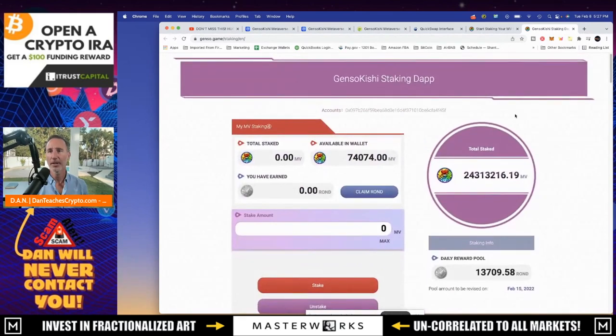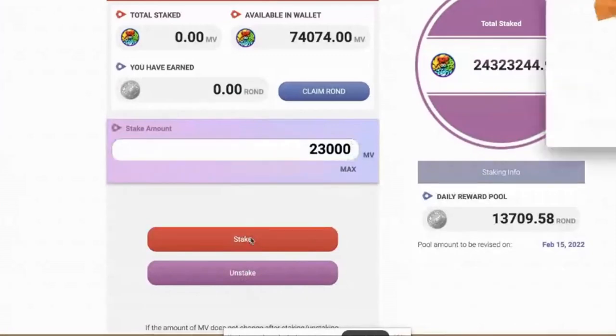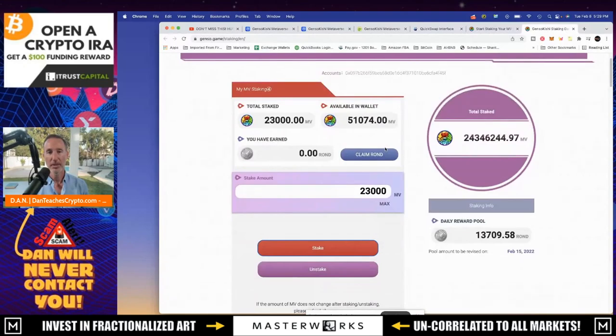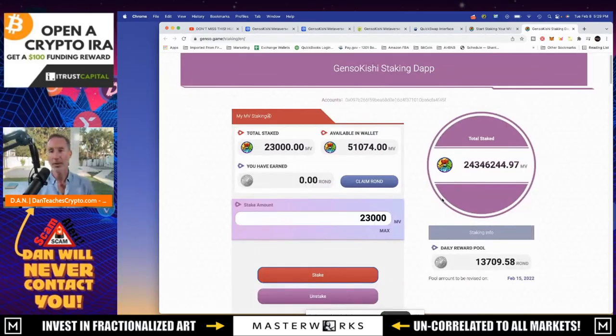Now where it says stake amount, you put in how much you want to stake over here. I've got 74,074 MV available. I'm going to stake 23,000 - 22,000 was the threshold to get those extra bonuses, so I'll stake 23,000. I click on 'Stake,' MetaMask comes up, and I click confirm as fast as possible. And that's it - right here it says available in wallet: 51,074; total staked: 23,000. That's as easy as it gets. You should be able to get rewards as time goes on - just remember which wallet you staked into.